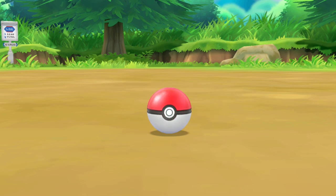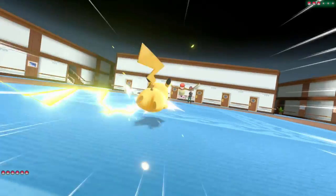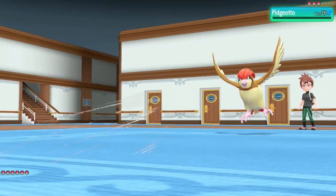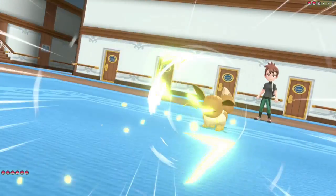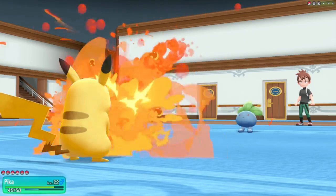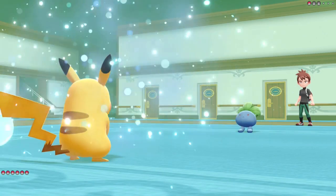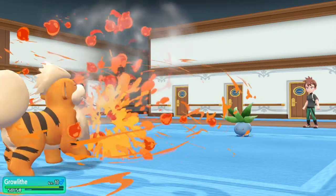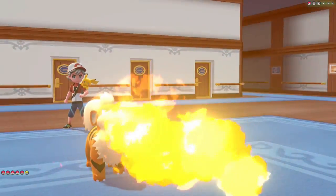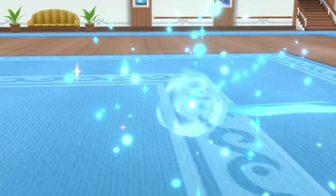We capture a Growlithe and a Dugtrio, then do another rival fight with Trace. Two Zippy Zaps take down his Pidgeotto, and two more Zippy Zaps handle the Eevee. Against his Oddish I go for Zippy Zaps trying to bait Sleep Powder — he finally uses it, so I switch into Growlithe without getting Sleep Powdered. I take an Acid, go for Flamethrower, take down the Oddish, and that's Trace defeated.